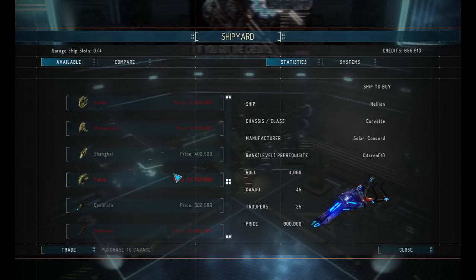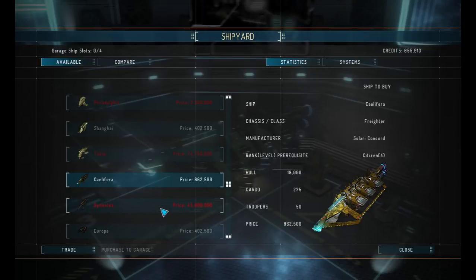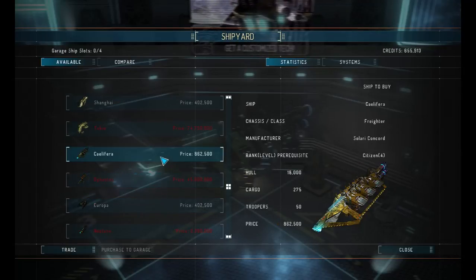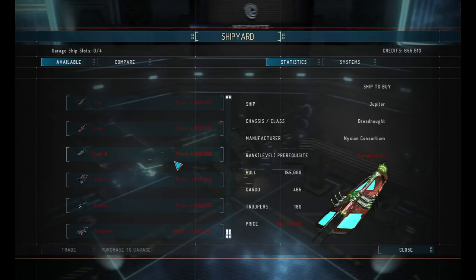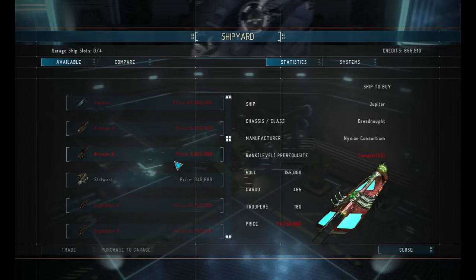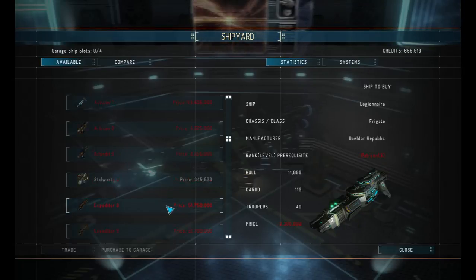These are unlocked here — that's the one that we want. It doesn't look like we've got any more ships, but that is the nice thing there. Jupiter — oh look at that one, a dreadnought. Valkyrie — yeah, doesn't look like there's any new ships that we can get. That's a frigate class.